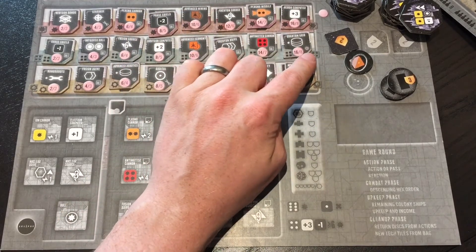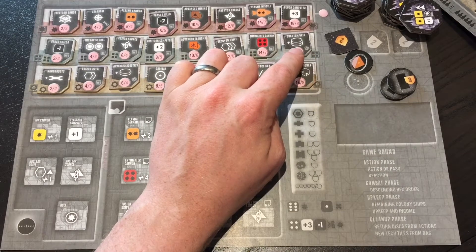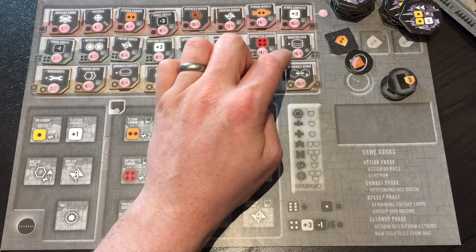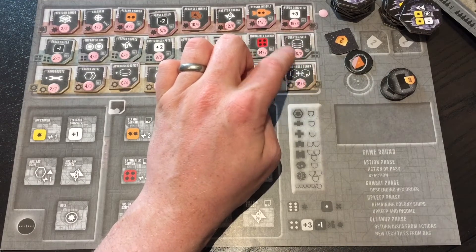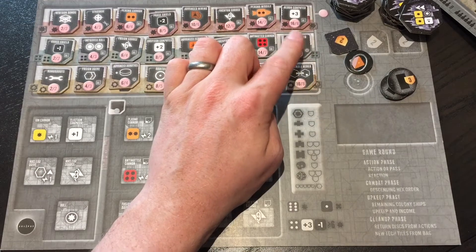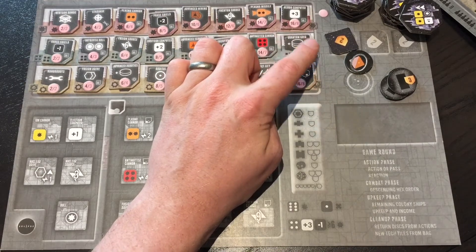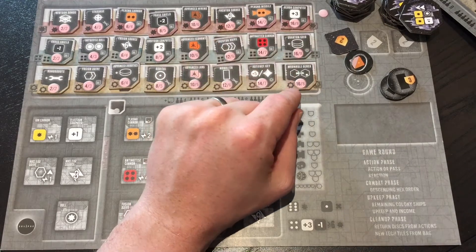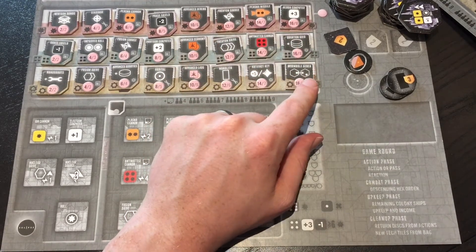You also have the quantum grid, which gives you two more influence discs in your economy. This will reduce your monetary costs of running your empire and give you greater availability of discs that you can then influence and put out onto the board.